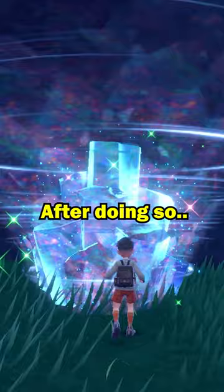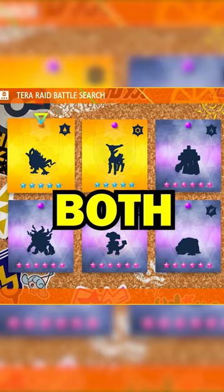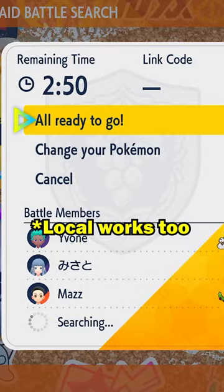After doing so, you'll be able to encounter a 5-star raid den containing Walking Wake if you're in Pokémon Scarlet, or Iron Leaves if you're playing Pokémon Violet. These Pokémon are version exclusives, but you can catch them both if you join an online raid hosted by someone in the opposite game.